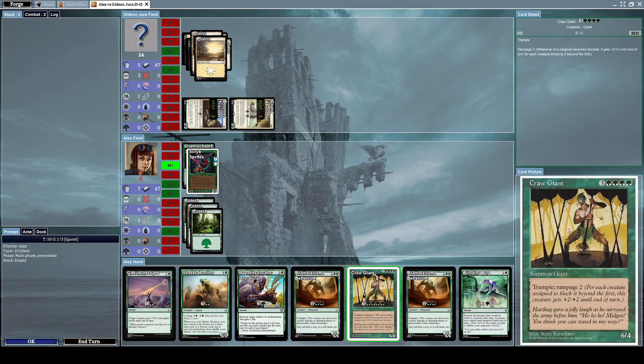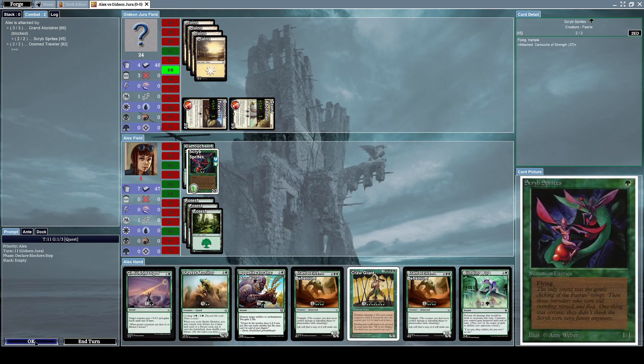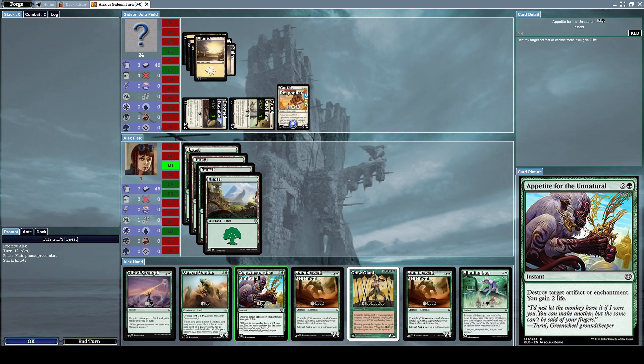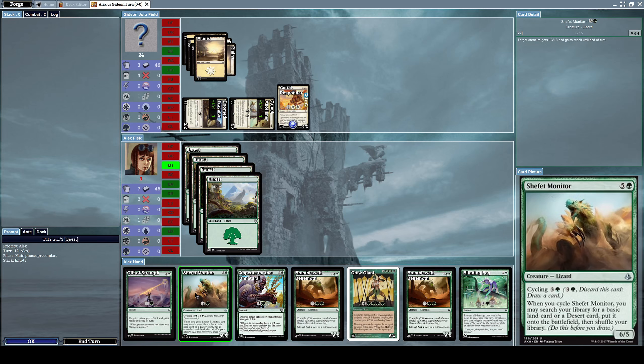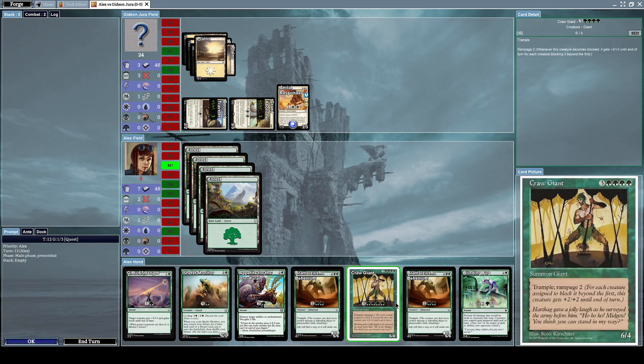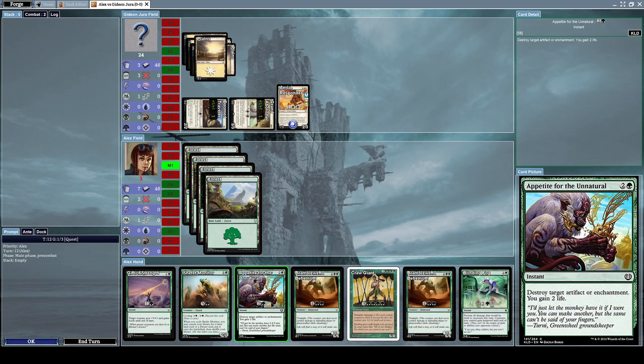I cannot cast instants at all. I don't have the mana to proceed anyway. I want to block him and I really want to use Gift of Strength, but I just cannot. This is my main problem with my green deck — I never have enough mana to play the good cards. There's nothing I can do. I just died.